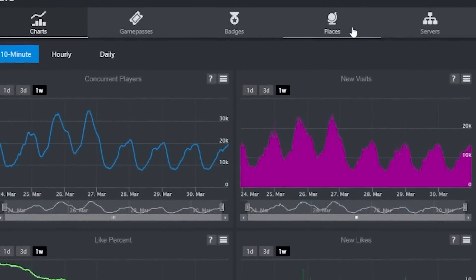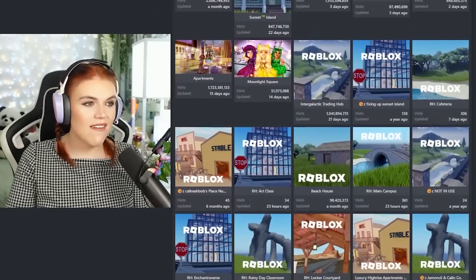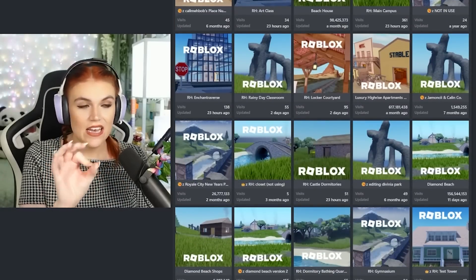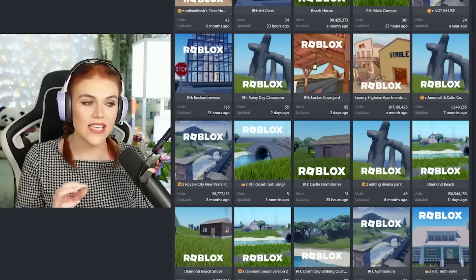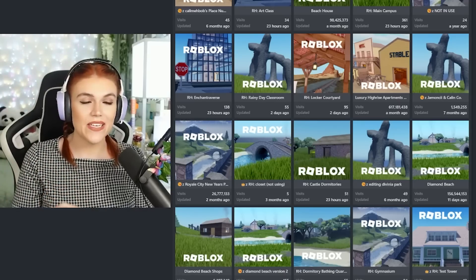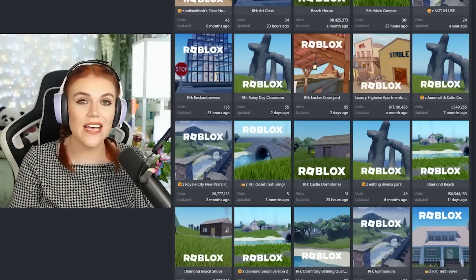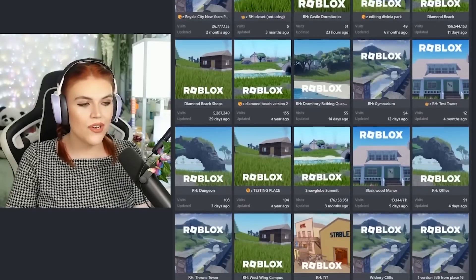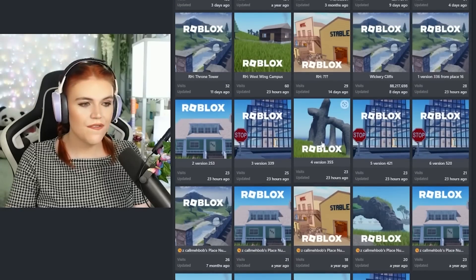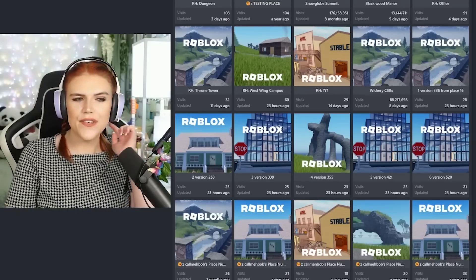So if we go over to the places section, this is where things get interesting. If we scroll down you guys will actually see there are new places. Check this out — Royal High's places have not changed in years. No new places have shown up in a long time because every time Barbie has had an update recently they've been reused. But look at this: someone noticed that six new places — one, two, three, four, five, six — recently showed up inside of the Rolimon's page.